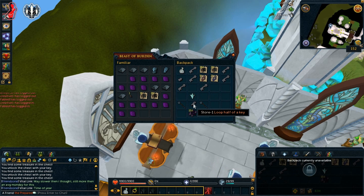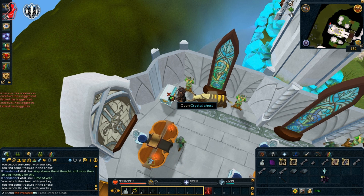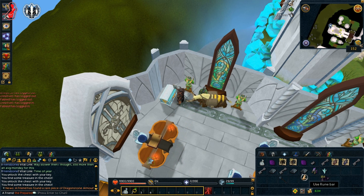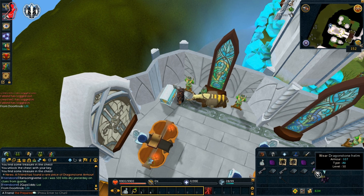Let's get into crystal chests now. I don't want to talk too much about them because they are self-explanatory — you just open the chest and you get the loot. The chest I was opening was in Elf City, and there is one in Taverly as well. Both of those chests contain different loot, so don't go and buy these keys hoping to get the same loot from Taverly. This is only for Elf City.